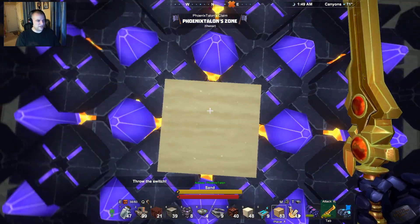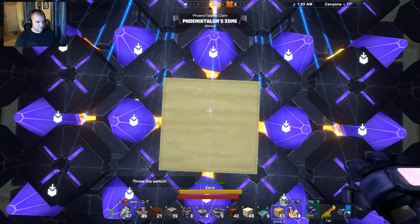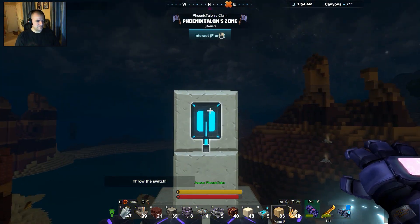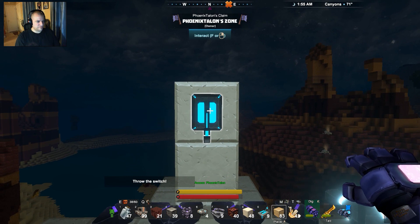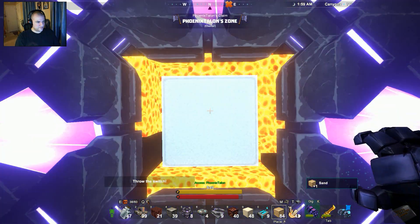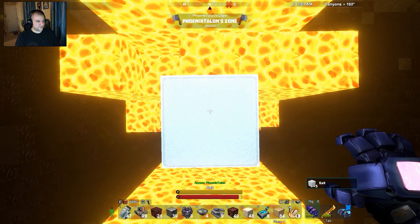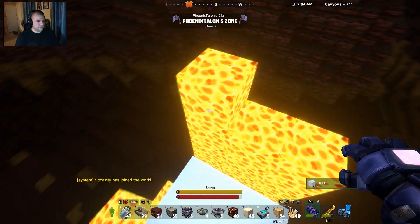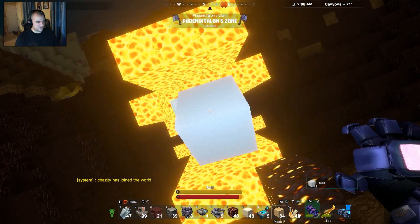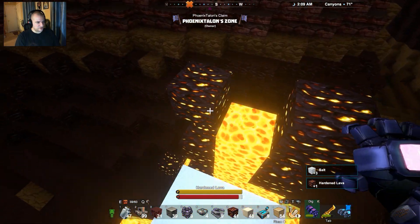This should be turning all of this to salt below us — I hope it is. That should be enough — let's throw the switch. Look at that — instant salt! Fantastic. And you just collect your salt, try not to die. I thought it would not do that but I guess it does. Hey, look at that — hardened lava generator on the way down, because you never know when you need hardened lava.